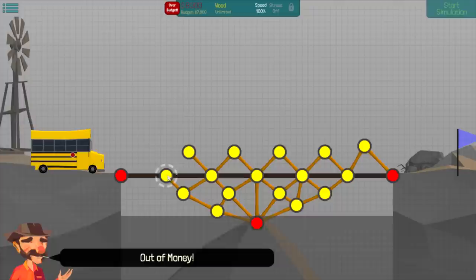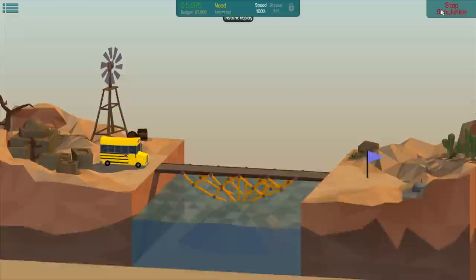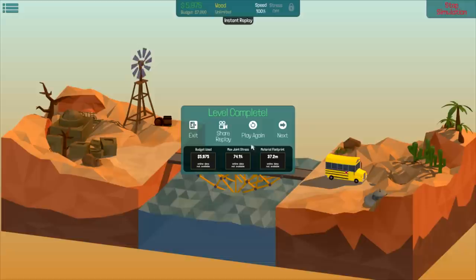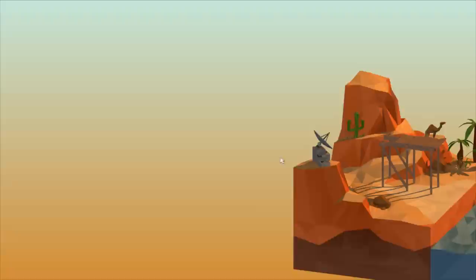Oh shit, I'm out of money. Well, this is low-budget. Let's try this, let's see what happens. Oh yeah, that should be fine, right? Oh, look at that! Yeah, that's one damn good little bridge. I'm pretty proud of myself there. Max joint stress of 74.1% — we still have 25% left. Not too bad; I only used 5,000 of the 7,000. I'm pretty damn happy with that.